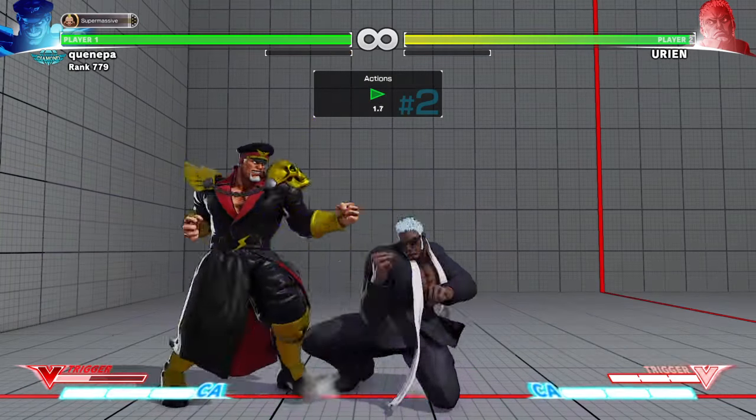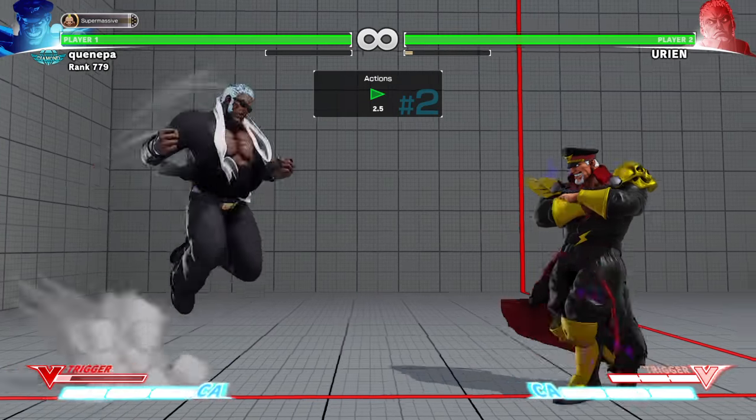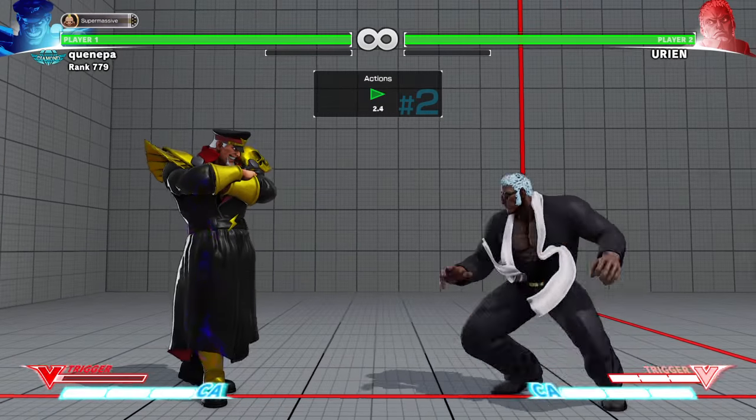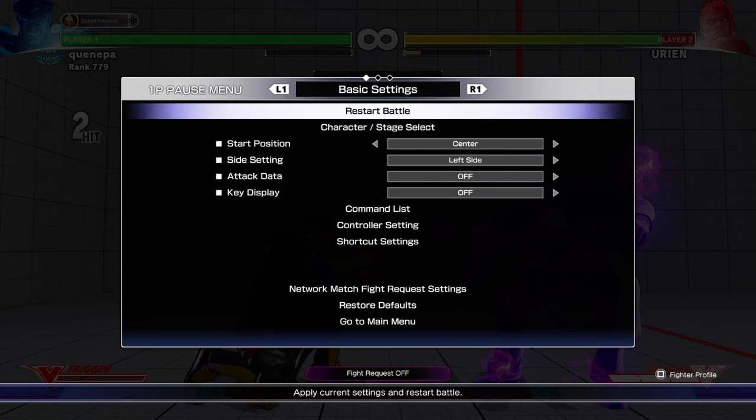It's pretty good against Urien unless he's crouching, meaning he's waiting for you to do that so he can reversal. You can grab Bison out of it. Most of the time if a Bison is going for the teleport on your wake up, it depends how close he is teleporting from you. If he goes to the other side you could grab him — basically whiff punish him from his dash.